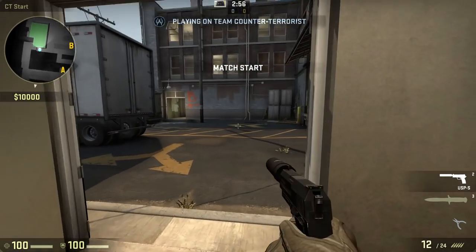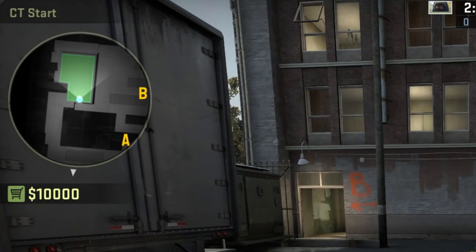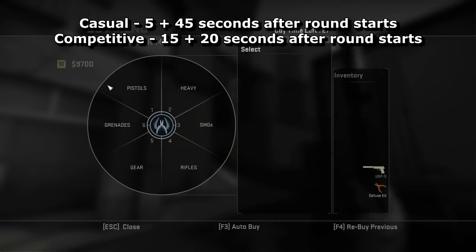Did you know that you can return to the buy zone after the round starts? You can see where it is on the radar. Make sure you're in the buy zone and an icon will appear on the side of the screen, signifying that you can now buy items. In casual play you can use it for the first 45 seconds.